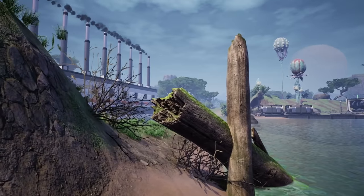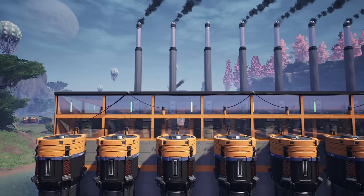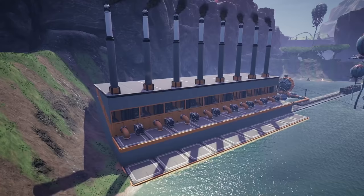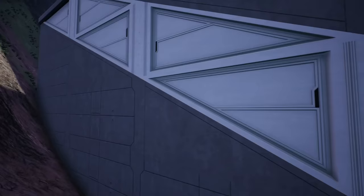Hello guys and welcome back to another Satisfactory guide. Because so many new players have joined the game recently, I thought we should go back to the basics and create a really simple 100% efficient coal power setup, so that new community members aren't stuck in limbo harvesting biomass for generators. I'll show you the bare minimum to build this setup so you can start producing power right away, and then we'll look at how to make it aesthetically pleasing.